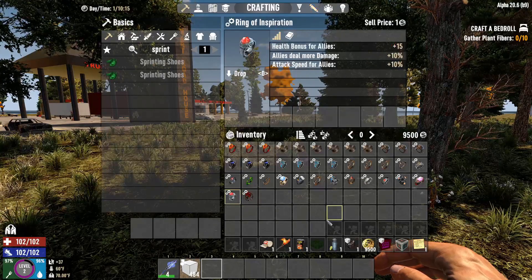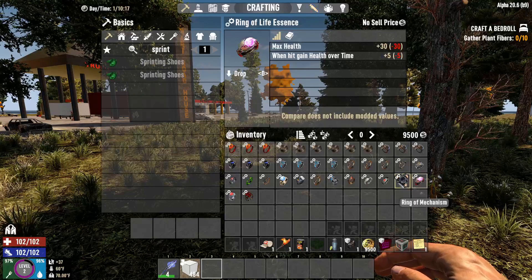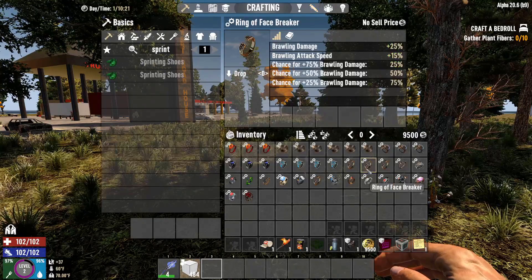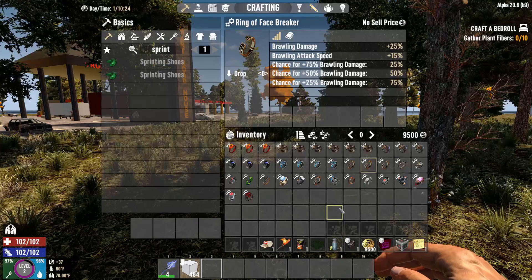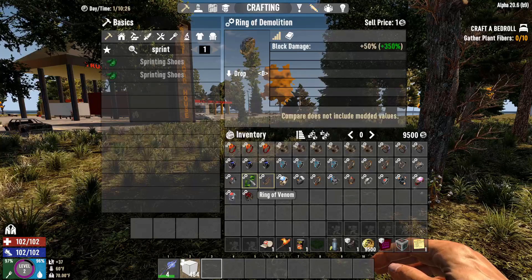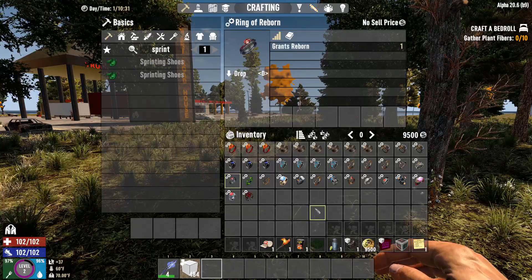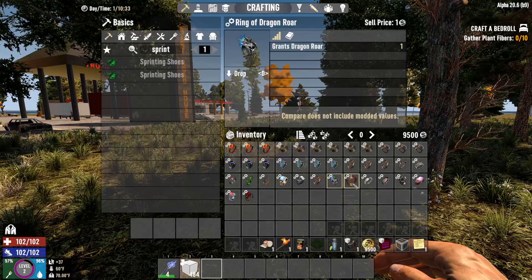There's the Ring of Inspiration — health bonus for allies, allies deal more damage, attack speed for allies. Ring of Life Essence — max health, when hit gain health over time. Ring of Mechanism — Robot Sledge in-hand damage, Robot damage, Robot attack speed. Ring of the Predator. There's so much here it can take a long time going through all of these. There's a Venom one so you can poison enemies, extra block damage — especially good for mining and busting through doors. The Ring of Reborn — if you die, you come back. Ring of Force, knockback force. Ring of the Facebreaker. Dragon Roar. There's just so much stuff.